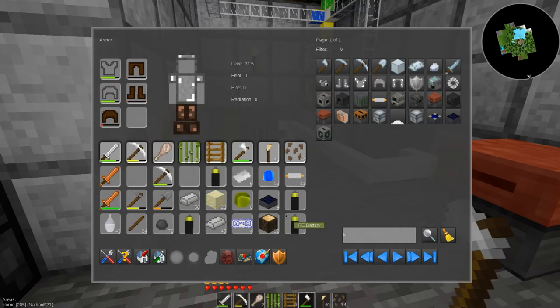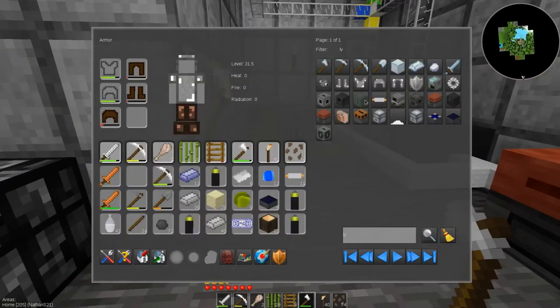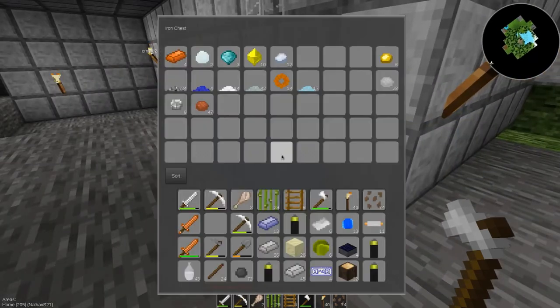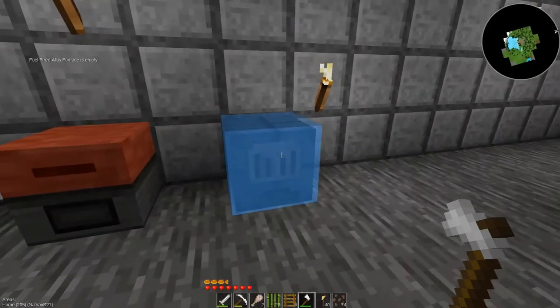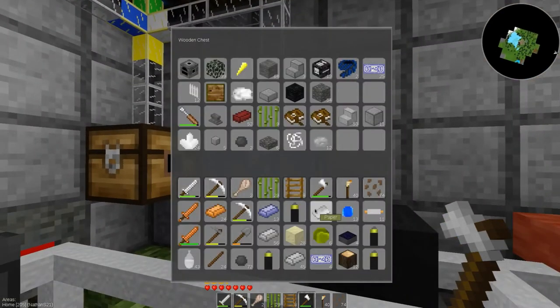I've got all that I need to make a casing - I need eight of those and a brass. I don't have any brass. How do you make brass? I thought you needed two copper and zinc. I don't have any copper... actually, never mind - turns out I've got a whole bunch of copper. I need to clear up stuff. Throw those in there. Don't need the money on me, don't need that.